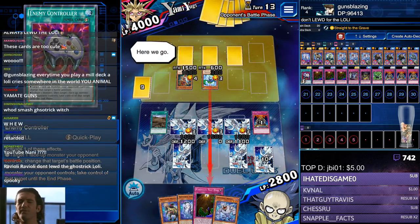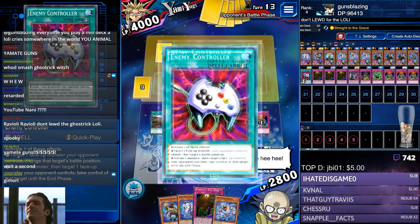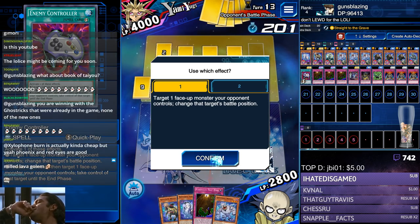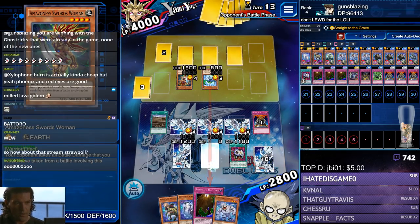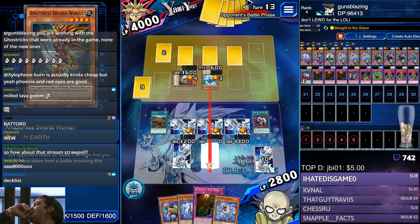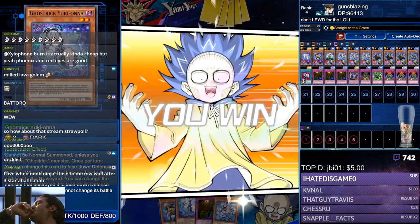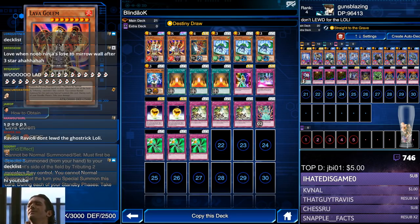Watch him have Rising Energy — two Rising Energies. That would be a sick meme, and that's why I'm gonna Econ take. Wait, why would I Econ take? No, no — never mind. He's gonna Econ his Amazon Swordswoman. There's no way he's running two Rising Energies. He scoops — the inevitable scoop. Don't lewd for the loli, baby. Two Lava Golems probably milled out.